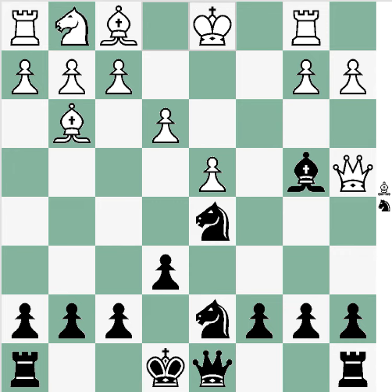The computer kind of agrees I was doing well. But the problem is I made sort of a misstep — I played a5. My idea was to post my bishop in an aggressive square. The issue is that a3 would kick my bishop out, so I'm not sure what the point of that was. I should have just played bishop e7 right away, not allowing the a3 tempo move. But a5 was played.